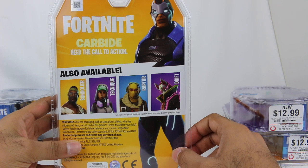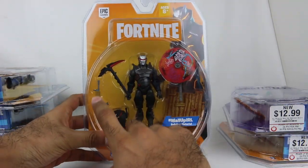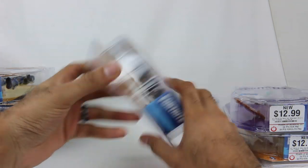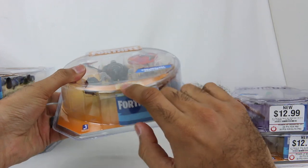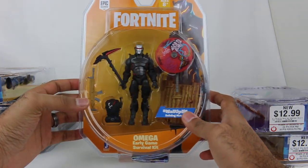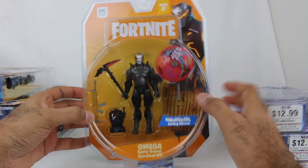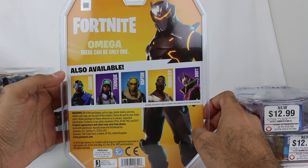And there you have the back of the box as well, showing you Carbide. And then as I was saying, there's like this slightly bigger set — it actually also comes with a weapon and a back bling, so it's got a bigger size. I don't remember the price on this one — there's no tag, I must have gotten this from Target, cause GameStop puts their stickers on it with the price. But you get some of the extra stuff included, which is kinda cool. So you really get a full set for this character, including a legendary weapon. That's kinda neat. There you go — Omega.